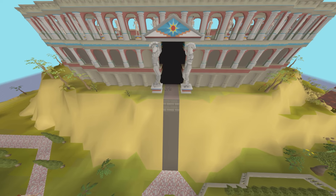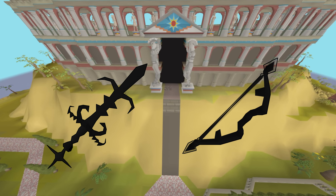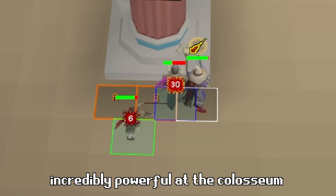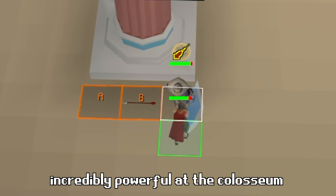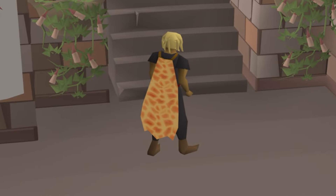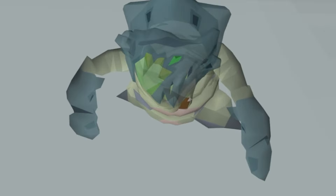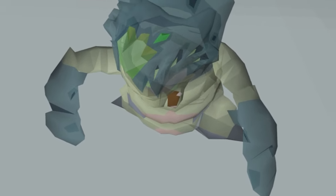But before I start sending attempts, there are 2 very important items that I need to obtain: the Venator Bow and the Ceridian Godsword. Both of these items are extremely strong in wave-based challenges. As a casual player, I'm going to need all the help I can get if I want to obtain a Quiver and an Inferno cape. Today, I'll be going for the Venator Bow, which is obtained from the Phantom Muspah.